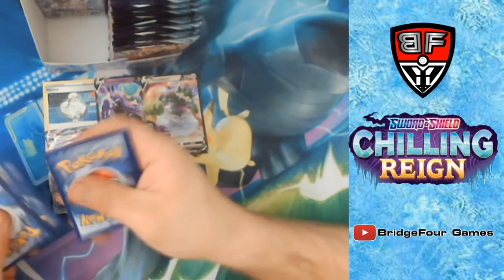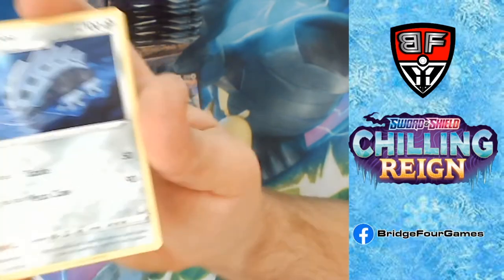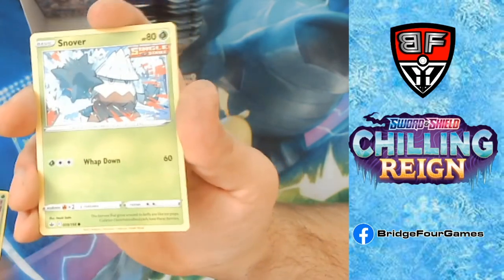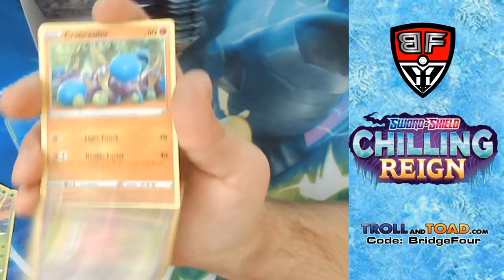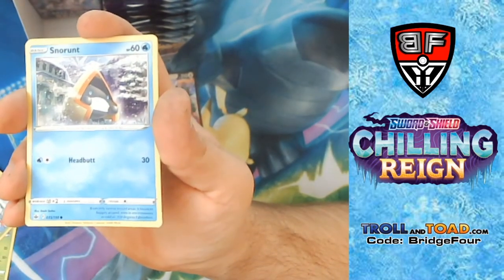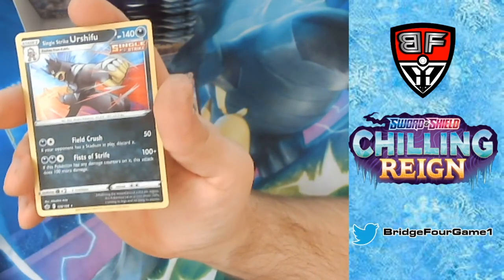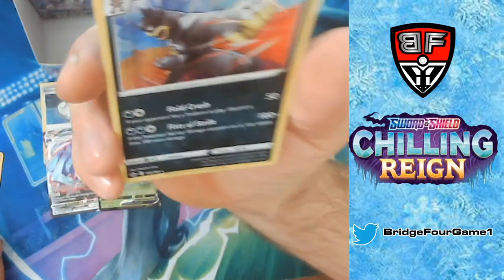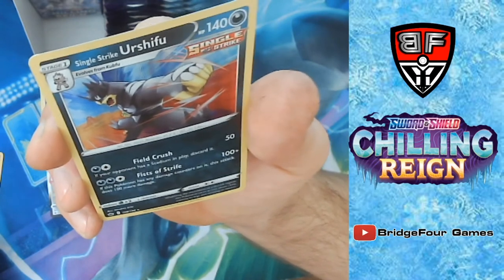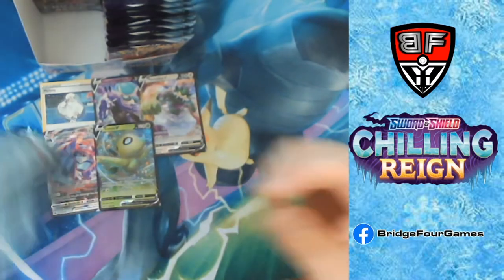Metal Energy, Snorunt, Snorunt again — knocked the stand there — Reverse Holo Gastly, and Single Strike Urshifu Holo Rare. That second attack isn't horrible — 3 energy, still not bad. It is a Holo Rare so it goes in the pile.